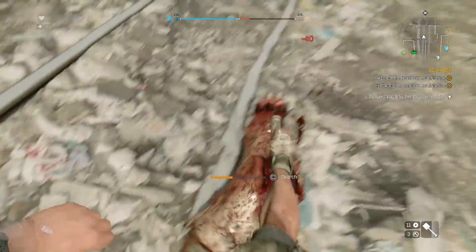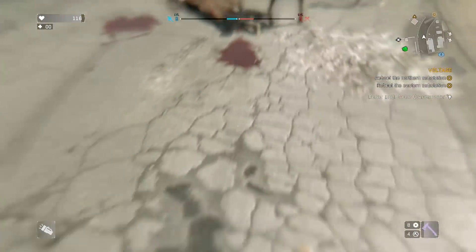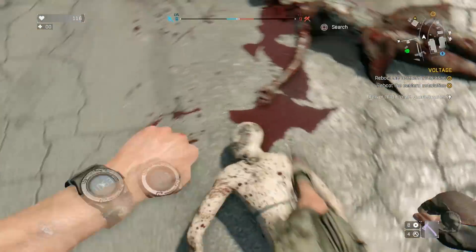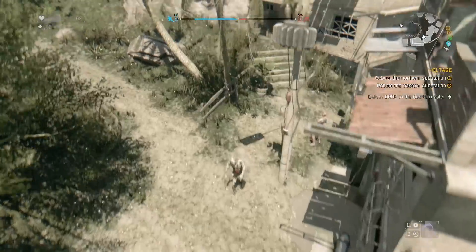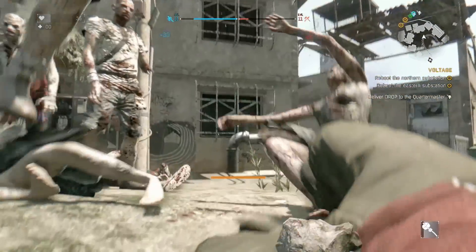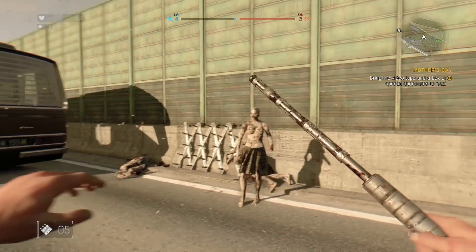As soon as we unlocked the stomp it changed the game. At the beginning you're basically hitting people with sticks and they take ages to kill, but by the end you unlock a whole suite - you're vaulting over zombies, you're really good at free running, then you get them on the ground and one-hit kill them. There's also dropping from a height with a single-handed weapon, the ground pound clearing eight zombies at once, and the drop kick - the first one we got - which is super powerful.